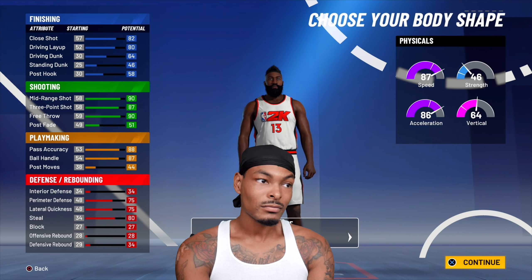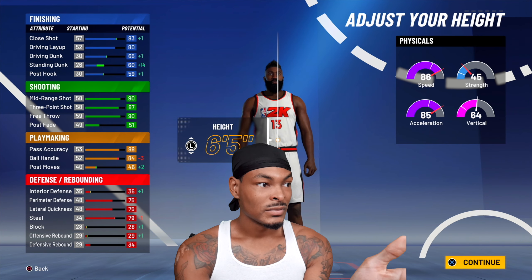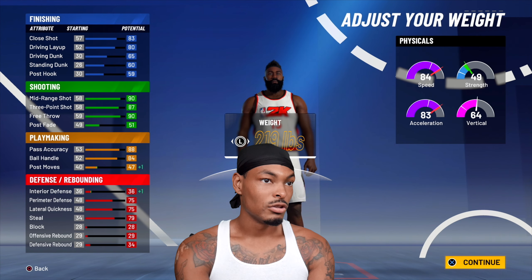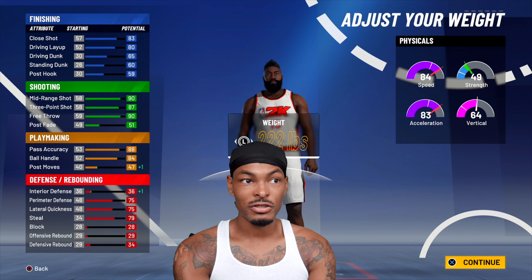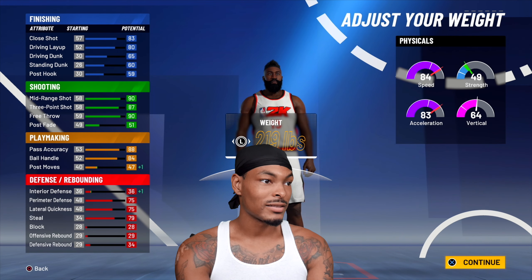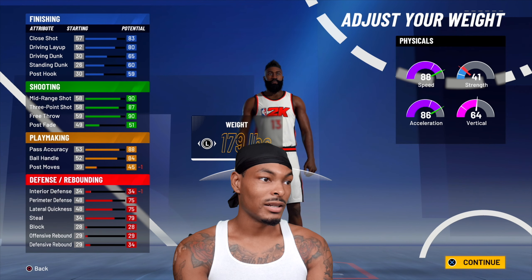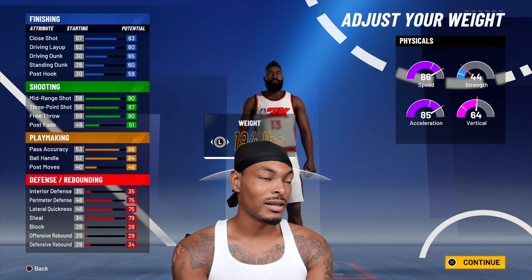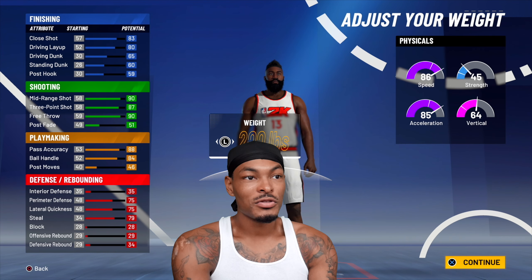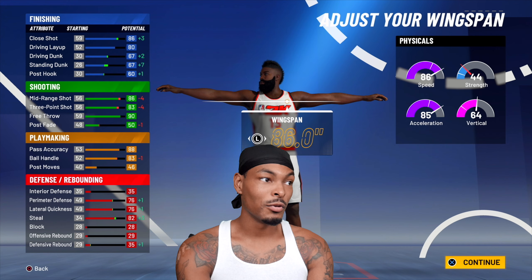James Harden can be defined as burly — I kind of like burly for Harden at 6'5". Now the only bad part about going 6'5" is that ball handling is off to 84, so you can't speed boost right out of the gate. Harden is around 222 to 228 pounds. If you go 222, when you get to plus eight you'll be at 92 speed and 91 acceleration. I'd say go 200 so you don't lose anything in speed and acceleration.